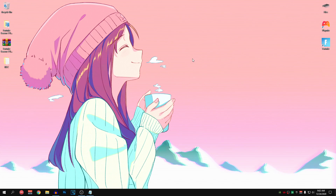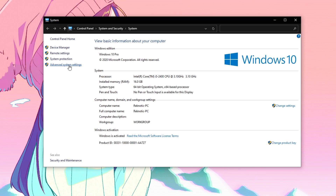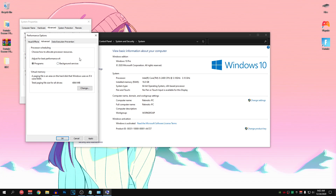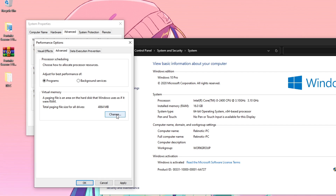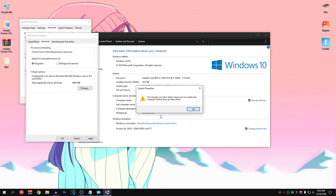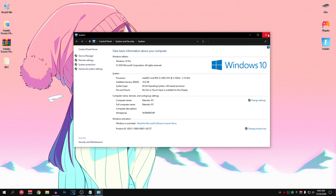Moving on, we are going to set the right value for our paging file size to help reduce stutters and FPS drops. Go to Start menu, search for This PC, click Properties, click Advanced System Settings, then click Settings and go into the Advanced section. Make sure Adjust for Best Performance is set to Programs and not Background Services — Windows sometimes automatically sets it to background services which causes huge FPS drops in any game. Then click Change and set it to Automatically Manage Paging File Size For All Drives, hit OK, hit OK, hit Apply, hit OK and choose Restart Later.